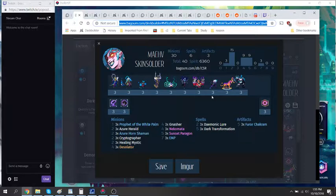More recent additions would be Sunset Paragon, because it's certainly not a bad card and it's really good versus Wanderer Chakram. I used to run a Muriel Shroud over EMP, but we have enough on our low end, so EMP is a better catch-all and gives us a little bit of a top end.